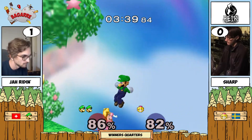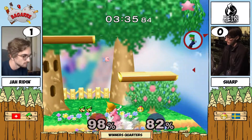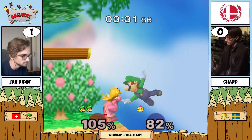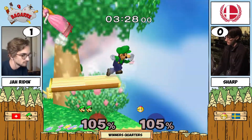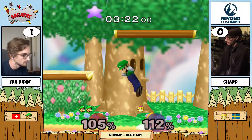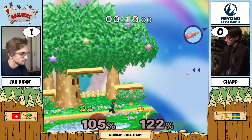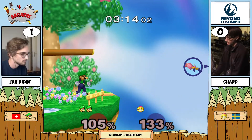It's impressive to see Jarine commit to this edge guard so early — knowing he's going to float on this vertical line waiting, knowing that Sharp is coming. Sharp has no other option but to come right into the wall Jarine is putting up. The forward air is not quite gonna kill, but you see the foreboding — Sharp is at such high percent. That'll do it.